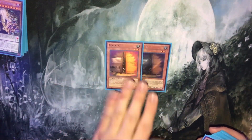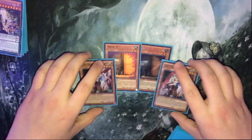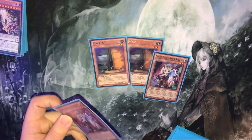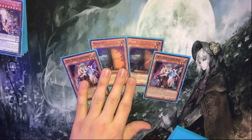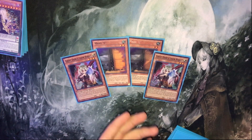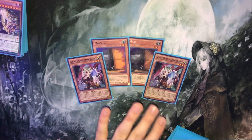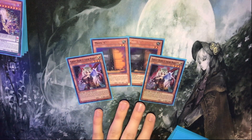We've got Double Max C and Double Ghost Ogre, and this is basically one of the bigger changes that I made. I never really main hand traps before, because I thought, like, going-first deck — don't really want to play hand traps, especially Max C. But I feel like you have to play it. There's so many other decks that want to go first, so if you lose the dice roll, you're going to want to have these cards. The dice roll this format, whether you like it or not, decides a lot about how your game is going to go.